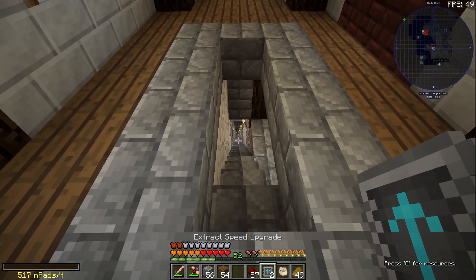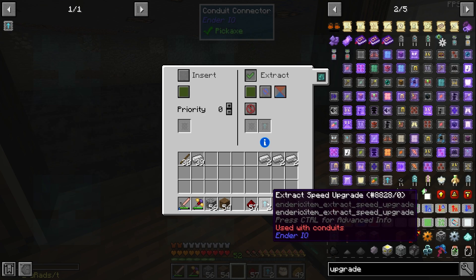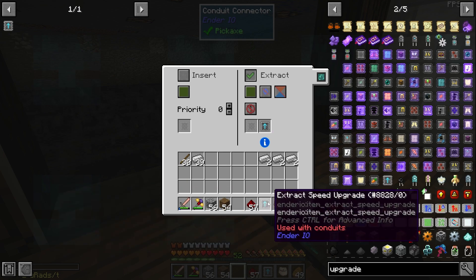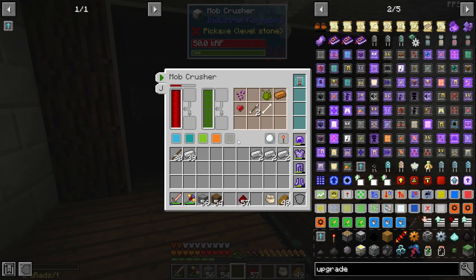We'll go down and see how well this works. Without any upgrades it does four items per operation; with one upgrade it's eight items per operation; with two upgrades it's 12 items per operation — so four items per upgrade. I'll see if 12 is enough. I'll turn this on and see if it keeps up. So far so good — the main thing is when the torches come in. Because they come in quite big stacks. Oh, it seems to be keeping up though! Yeah, it's keeping up.